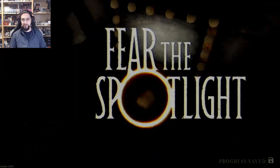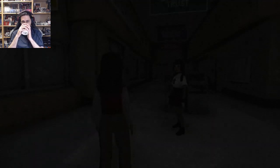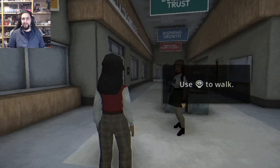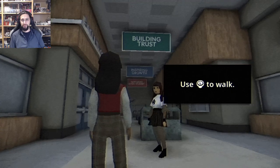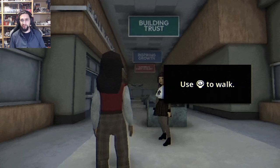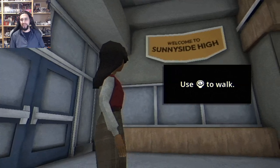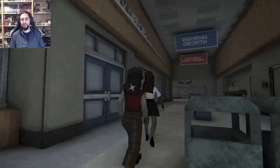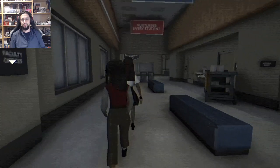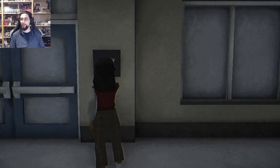Oh hi Vivian! It's totally empty. Let's go. Building trust. Inspiring growth. Nurturing every student. Go Sharks. Welcome to Sunnyside High. Library is this way, right? Yeah, it's just around the corner. Faculty office — the sign next to the door says faculty office.